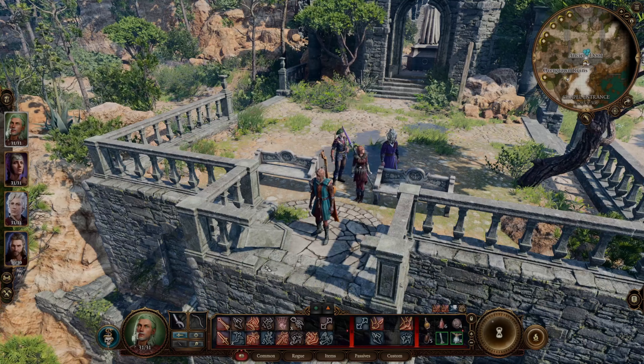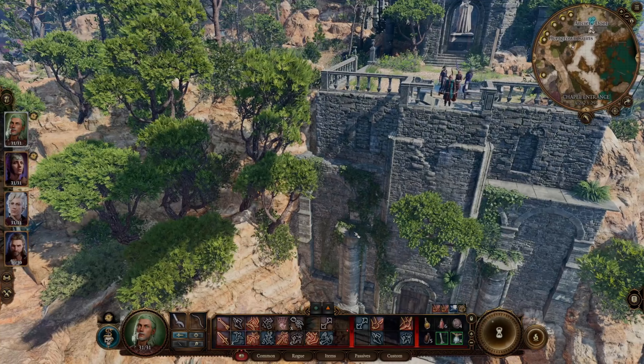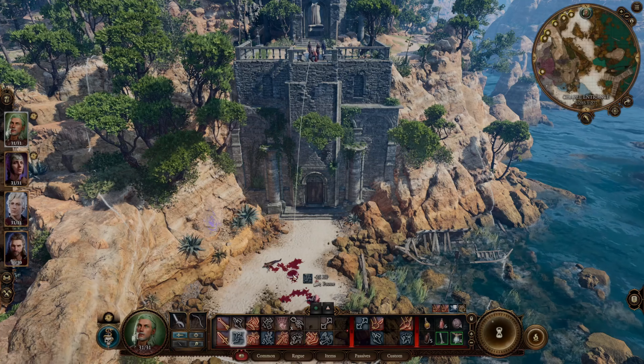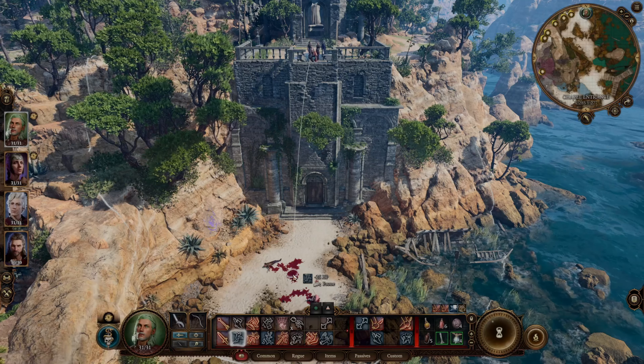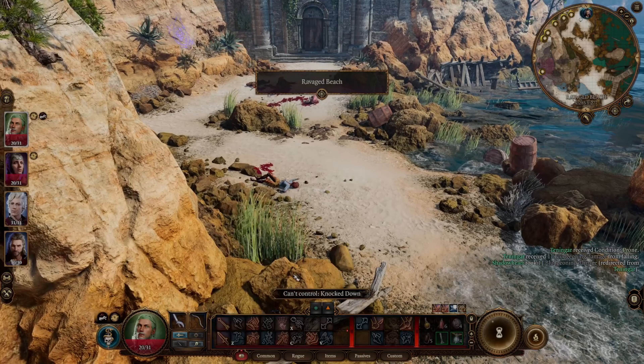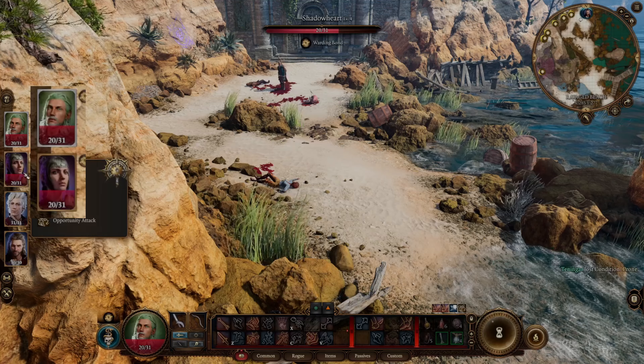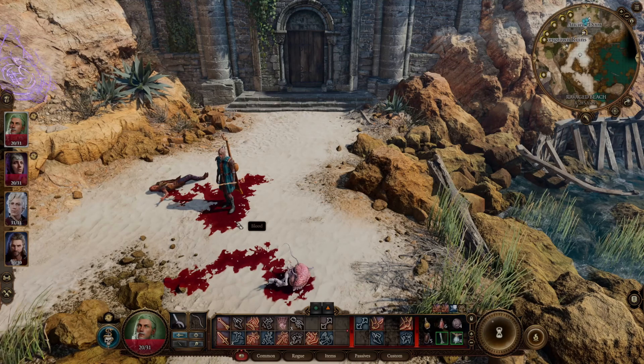Before I jump again, we cast Warding Bond — there are the squares around the characters. It still tells me I'm going to take 25 hit points of damage. But after jumping, I only took 11, and Shadowheart took the other 11. So it protects you against fall damage too.